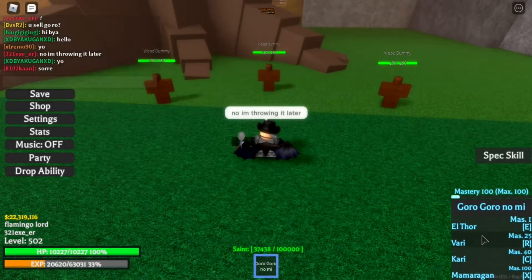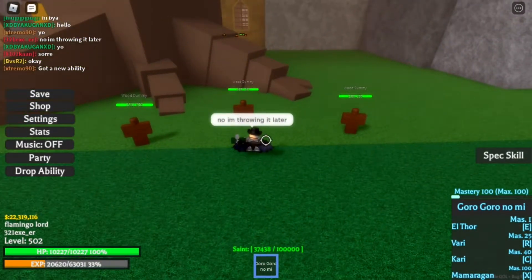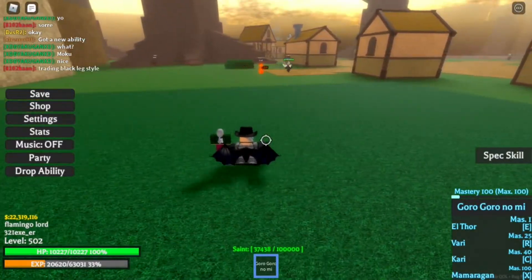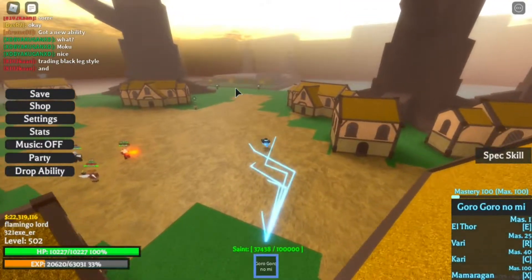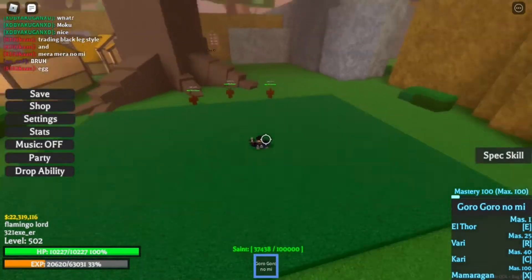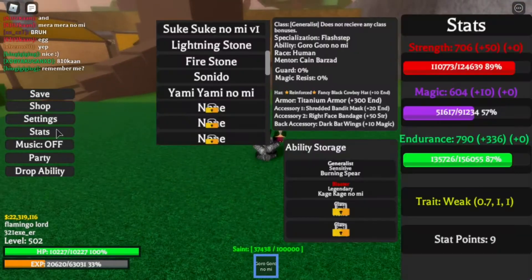The Vari has a mastery of 25 and the Kari has a mastery of 40. Let's go ahead and show you Kari, which you activate by clicking C. Kari is very very useful when you want to move towards different places. It's pretty useful for running away — though I hated Kari when fighting bosses because it was hard killing them with only two moves, L4 and Kari.